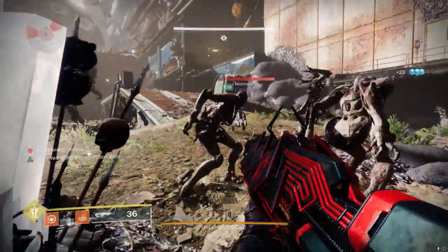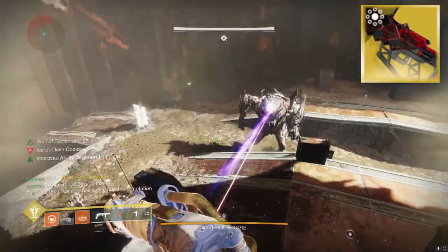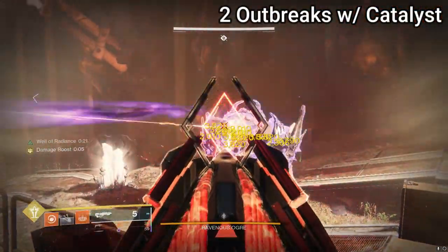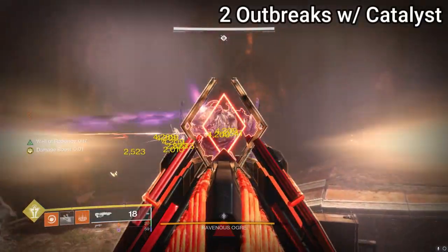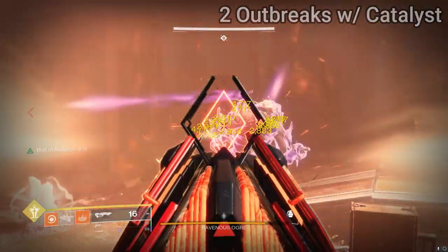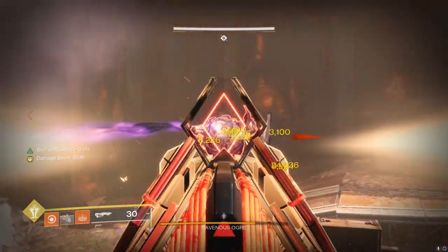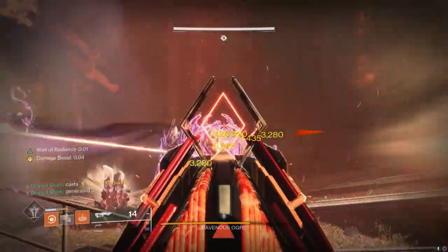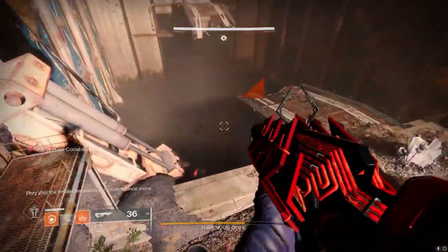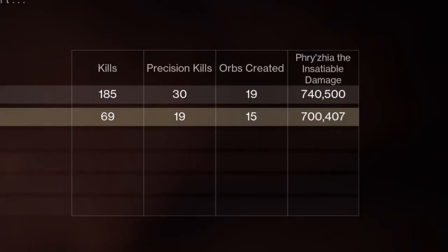Now, if we talk about the other exotic pulse rifle you'd use in this situation — the tried and true Outbreak Perfected — you obviously won't have to worry about stacking it up like Revision Zero. The way this gun works, the more people using it, the more damage you do as a whole because of all the extra nanites being put on the boss. There's a reason this gun has been so well-liked and has been a mainstay as a backup, last-resort damage option when you literally have no other ammo. Both of us have the catalyst, so we're not missing out on any damage there.